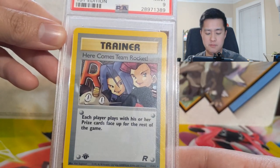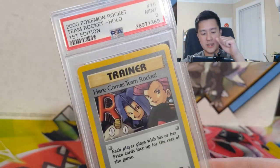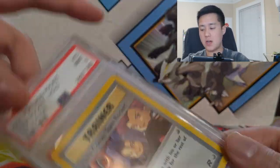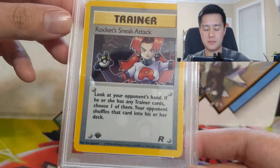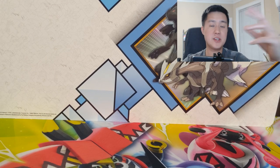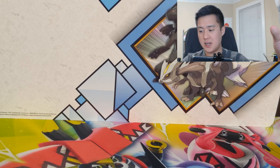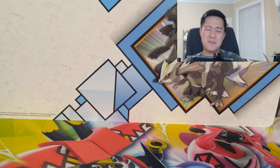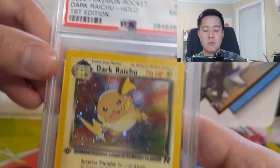Here comes Team Rocket — the trainer card itself is pretty underwhelming, but it's cool in the fact that it has Jessie and James on it for the Team Rocket set, and of course it is a holo. The other one is Rocket's Sneak Attack. One last thing about the Rocket set: it was the first set to introduce a secret rare — there are 82 cards in the set, and then there's an 83rd card that wasn't on any checklist. That was the first instance of a secret rare, which was Dark Raichu.